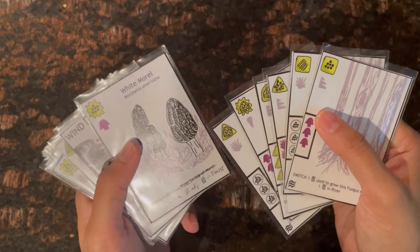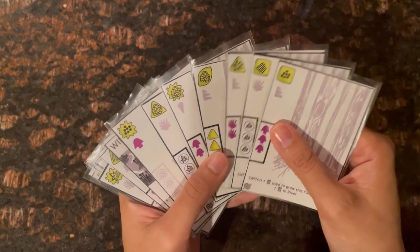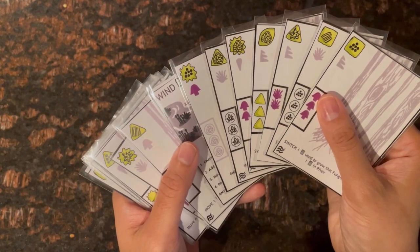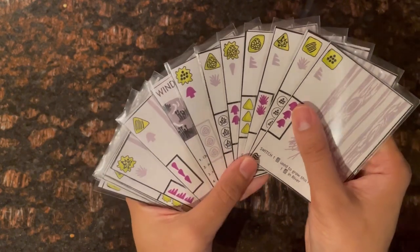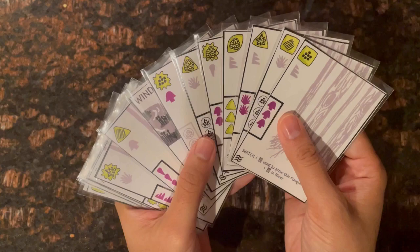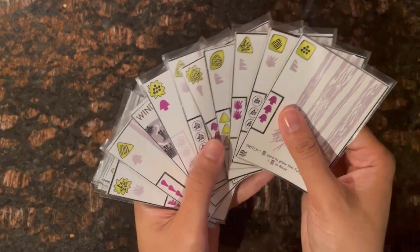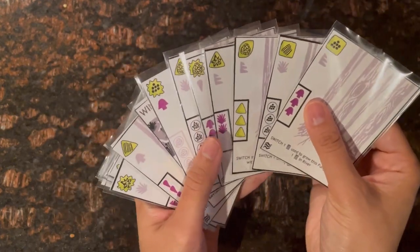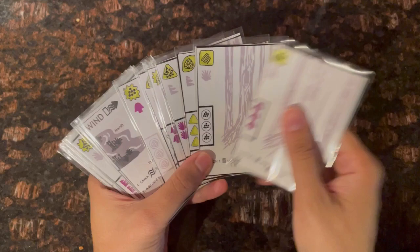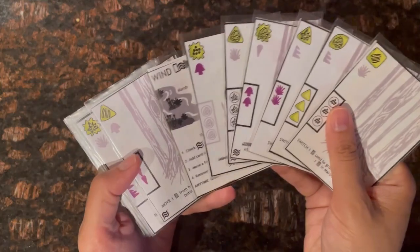The fungal effect says: switch two adjacent cards in the forest. I'll use this to help set up three triangle-shaped spores. I swap two cards to bring the triangles closer together, then end with the remove action, removing the rightmost forest card to the back of the deck.